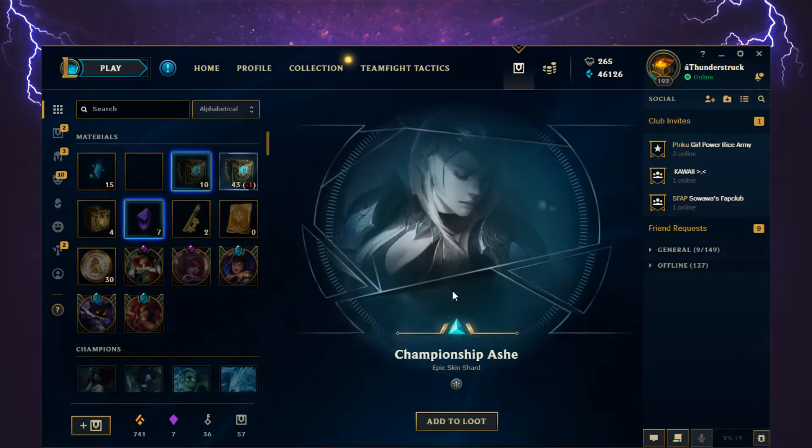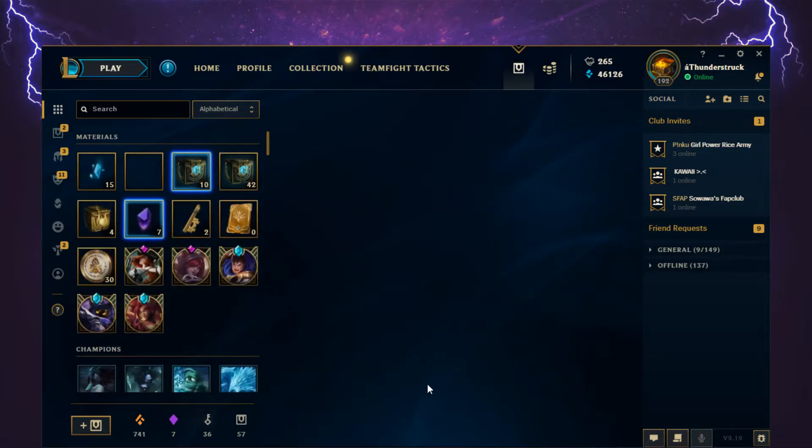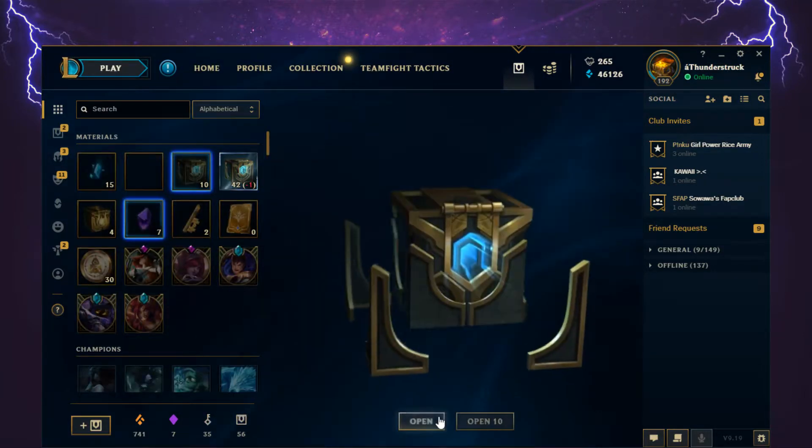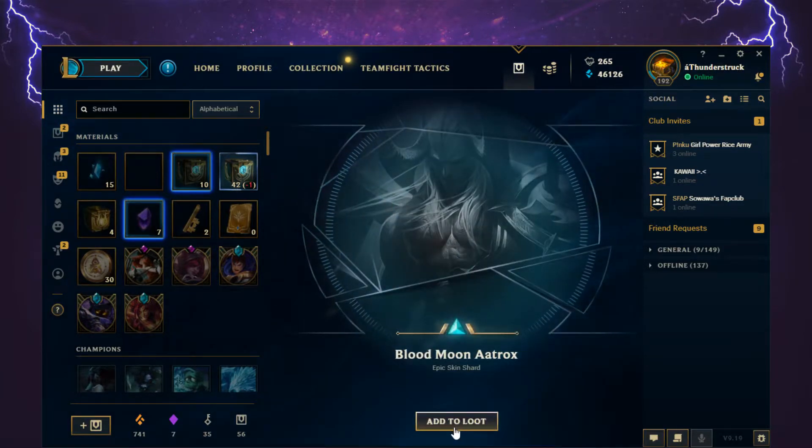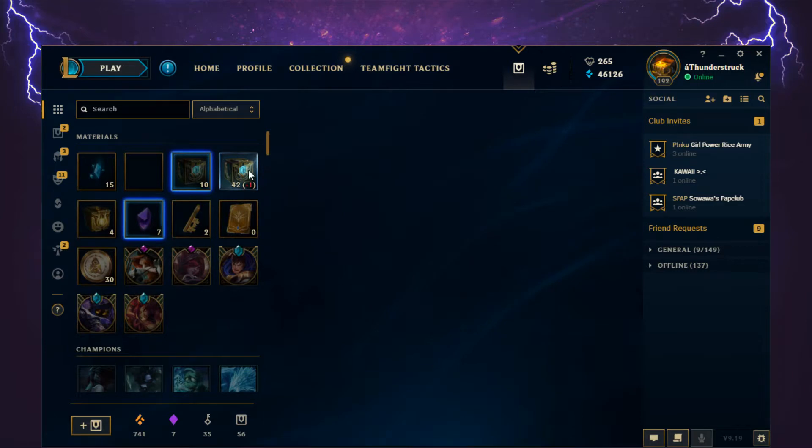Championship Ash, epic skin shard! I didn't know that the Championship skins were also available in these chests — that's good to know. Blood Moon Aatrox, epic skin shard.